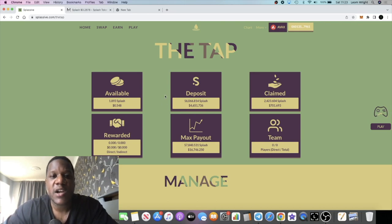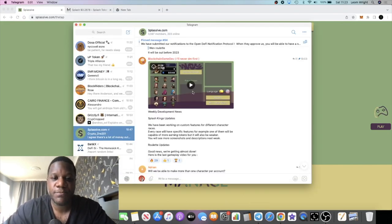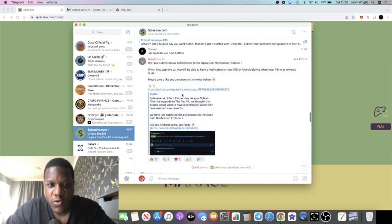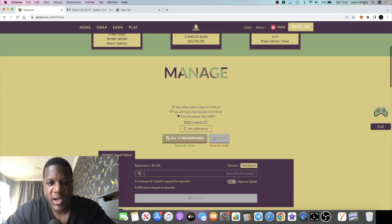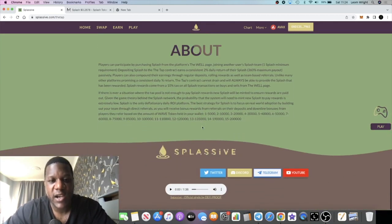I just wanted to give an update because somebody asked me about Splasive in the last video. I'm still bullish — I still love this project. At the end of the day it's paying out just like it should. Yes the price has come down from where it was when it started, but I still think it's a good project and they are building. If we go to Telegram, they've got development on Splash Kings — you can see the game UI — they've also got roulette. They've submitted notifications to the Open DeFi Notification Protocol, meaning you can set notifications for various on-chain events. They're constantly building and trying to improve the user experience.